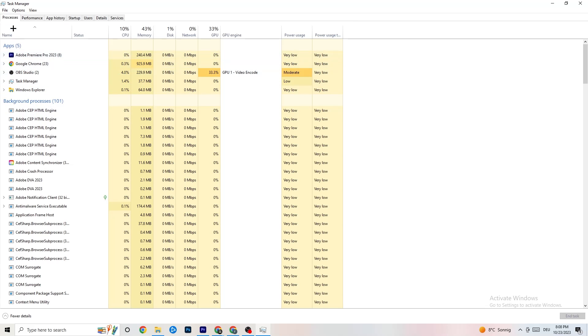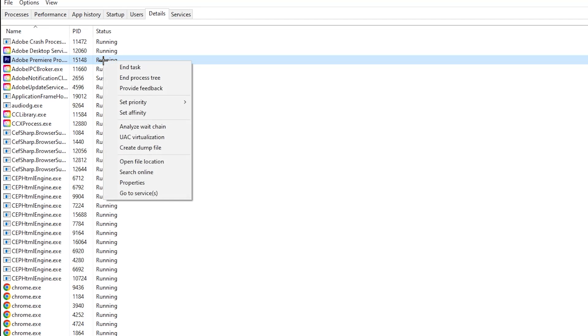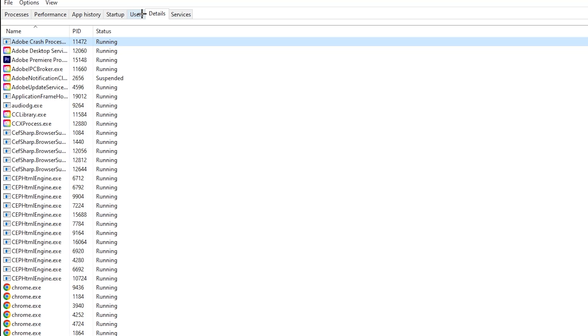Go to the 'Details' tab in Task Manager and find your game's process. Right-click it, hit 'Set Priority', and change it from Normal to High or Real Time — check which works better for you. Hit Apply and you can then exit Task Manager.